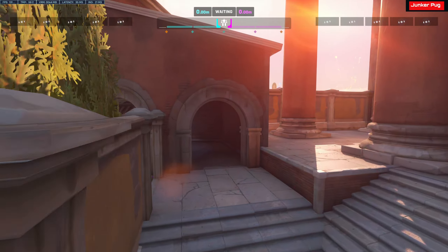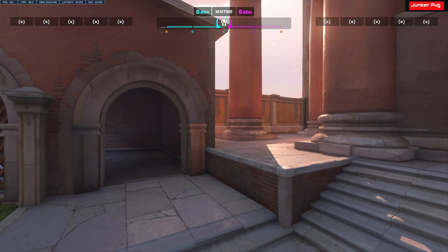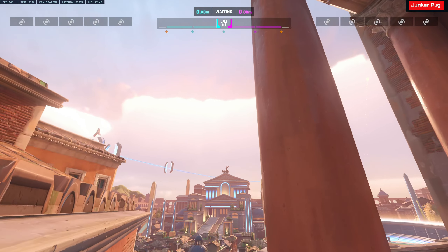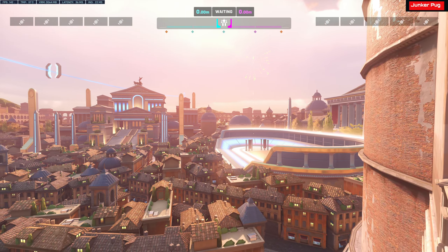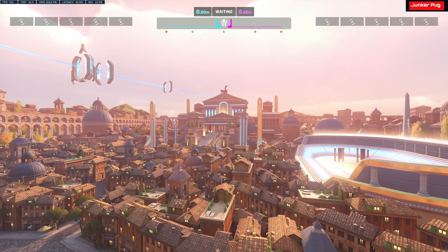Off to the other side here, we have a small health pack and a random room. And this is sort of what the skybox looks like, which is pretty cool.